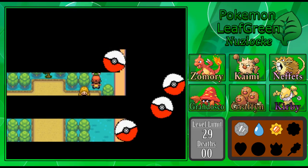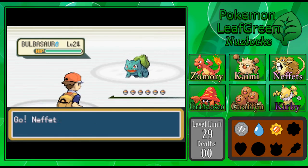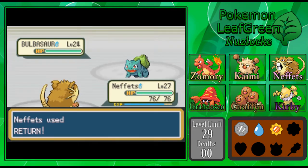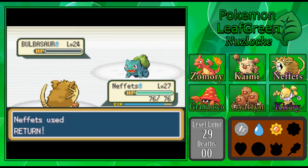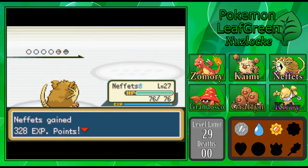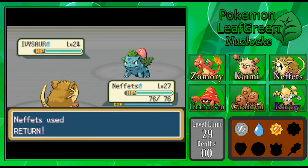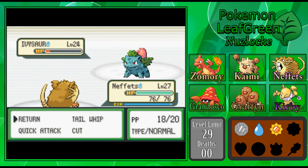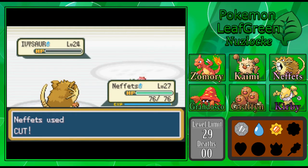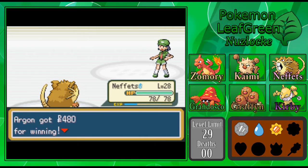Weren't you peeking in here earlier? No, that didn't happen off-screen! Bulbasaur, huh? Don't paint me as a pervert. She has Ivysaur — that's a little frightening. Regardless, Return should do a significant number on it. Sleep Powder — now watch me miss this cut. Didn't. That would've been so hilarious if I missed the cut and then got hit by Sleep Powder. There we go.